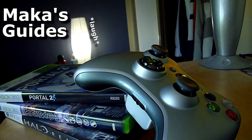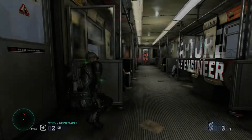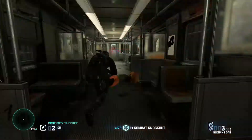Hey everyone, Mac here playing Splinter Cell Blacklist. This is an achievement and trophy guide for 'Hostages Secured.' This is a missable achievement on Mission 7, Transit Yards, at the very end of the mission.